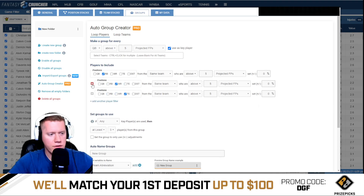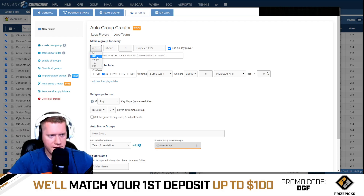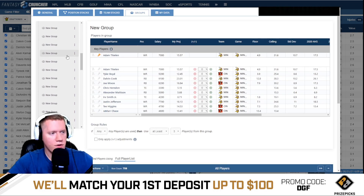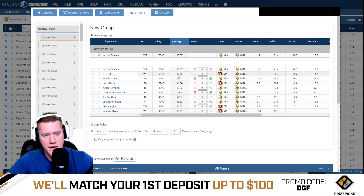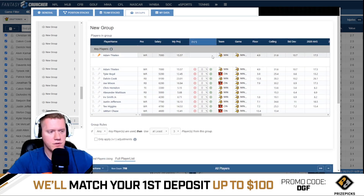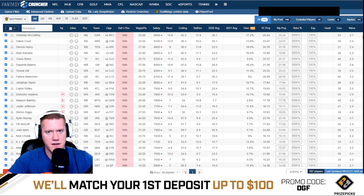Now let's talk about secondary stacks. Remove all the existing rules, then apply a new rule: for a wide receiver above five fantasy points, include either a running back, wide receiver, or tight end from the same game — separately from the primary stack. Hit auto create groups. Now every positional player over five points is grouped with another player from the same game, independent of the primary stack folder — giving me two separate game stacks in my lineups.